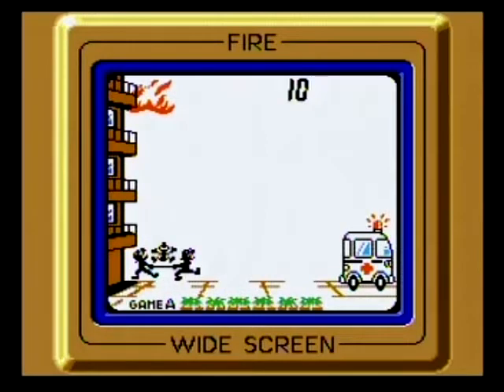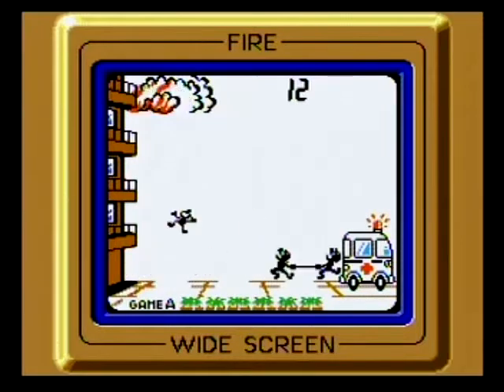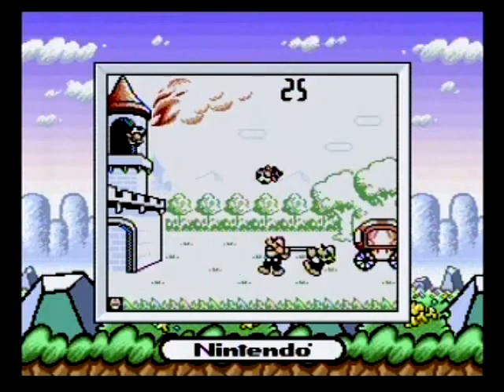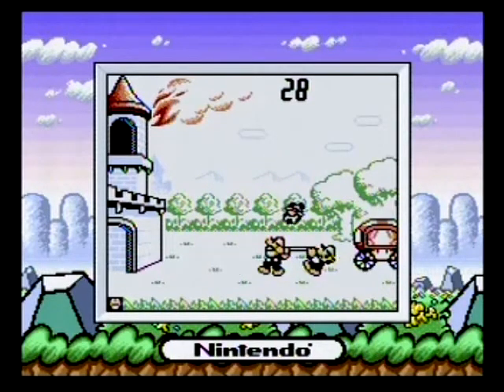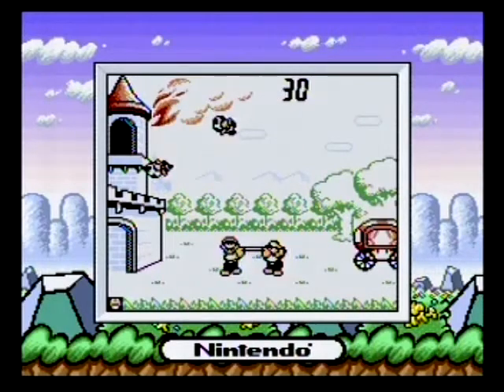Next up is Fire, a game where you try to catch escapees from a burning building and dump them into the ambulance — a pretty irresponsible way of saving victims, but whatever. The modern setup doesn't deviate from the formula too much; you just have more than one type of character to save, and their weight affects their bounce pattern, requiring minor adjustments to save them from the floor. It's probably my favorite of the four games — a lot of fun.